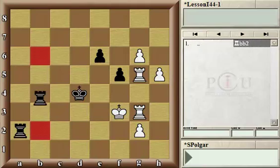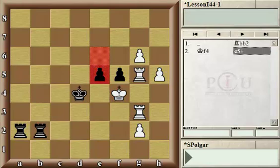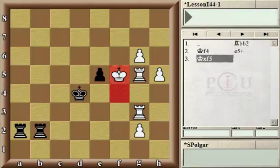How about doubling up the rooks on the second rank and threatening checkmate on f2? Well, that's a threat, but white can defend successfully against it by simply advancing the king. And if Rf2 check, the rook can just block. Also, checking with the pawn wouldn't do anything because no one protects the pawn on f5, which the king would simply capture.